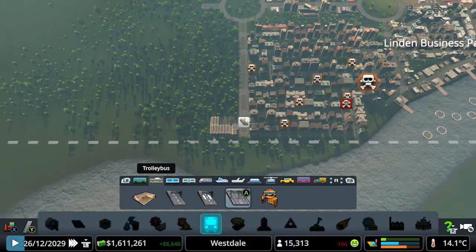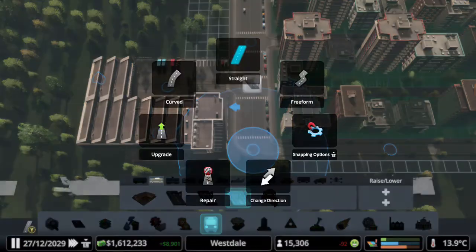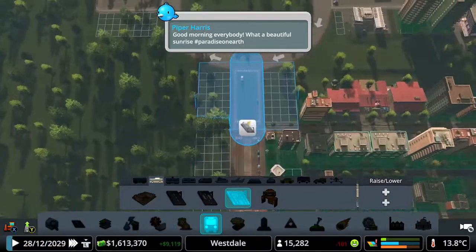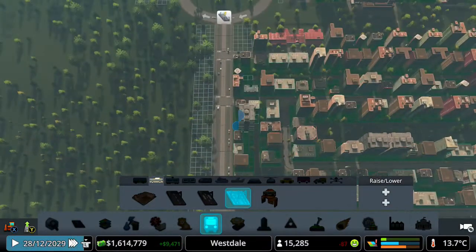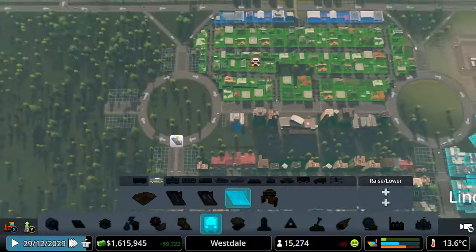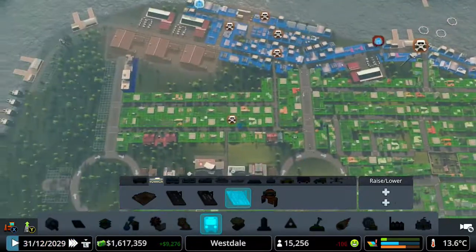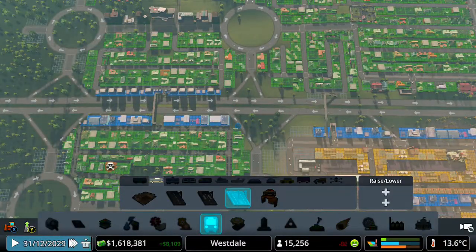Then we're going to upgrade some roads around it, so just upgrade and keep going. That's how you upgrade some roads. You want to upgrade some roads in some prime areas in your city. I'm going to do a loop around here, a loop around here, a loop around here, and a loop around here. I'll be back with you when I've upgraded all the roads.